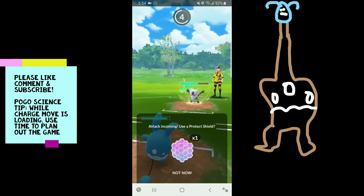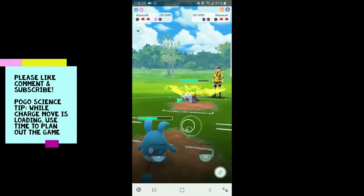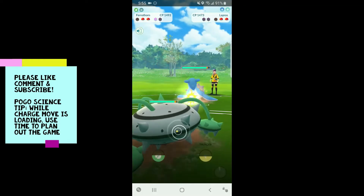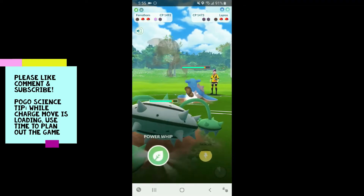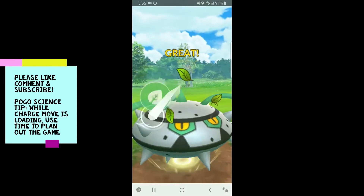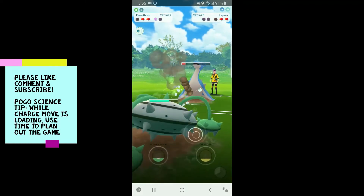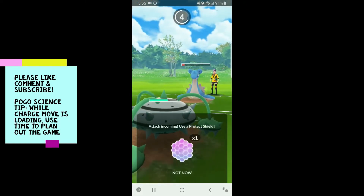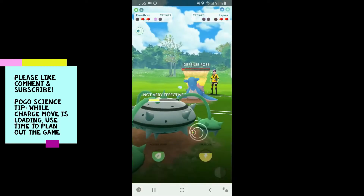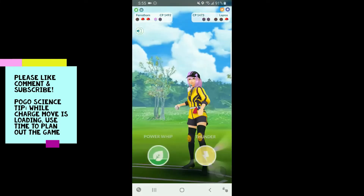Let's come in with the regular Azumarill — don't let one charge move come in, this is a Fire Spin Alolan Marowak by the way. They'll have to get to another Shadow Ball and we have a shield. They come in with Lapras, which is actually pretty good. Being near Ferrothorn I haven't seen this matchup, but this is actually a pretty good matchup for us. Let's get to this Power Whip — it will be super effective. We can probably just farm this down and have a charge move ready for Alolan Marowak.